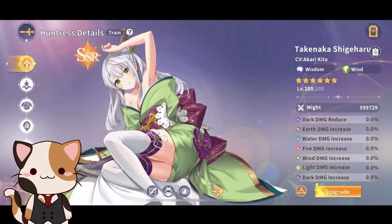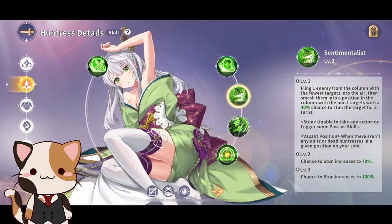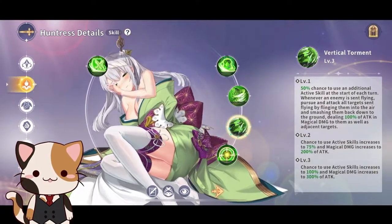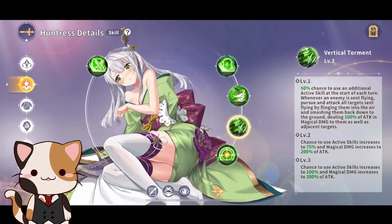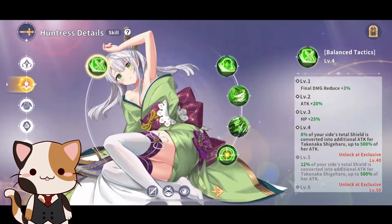So I'm going to show off her skins and we'll talk about it. These are her skills. Very, very important. You need to build Takenaka fast, so that she gets the shield off very quickly, as well as she can start slamming people into the ground and get those early stuns.